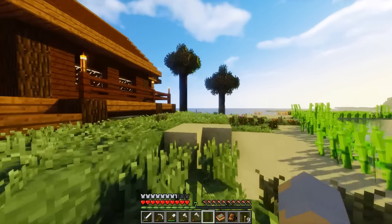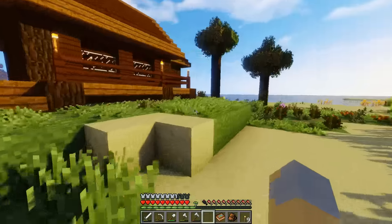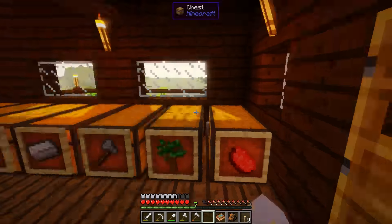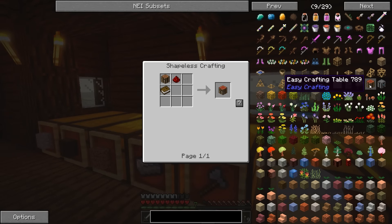Hey guys, Wells Knight here, and welcome back to another episode of Life in the Woods Renaissance. In today's episode, I want to get into something we stumbled across last episode, and that is the crafting — specifically these two crafting tables from Easy Crafting. It's actually kind of a cool thing.